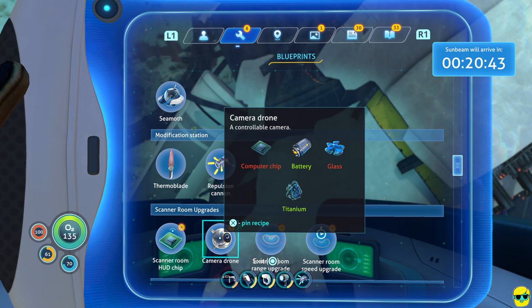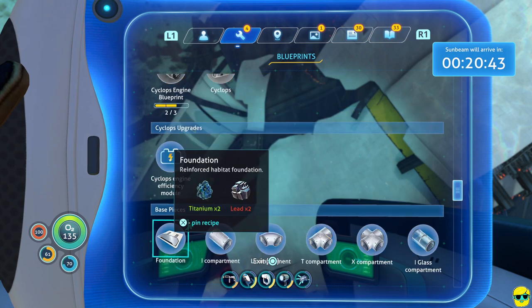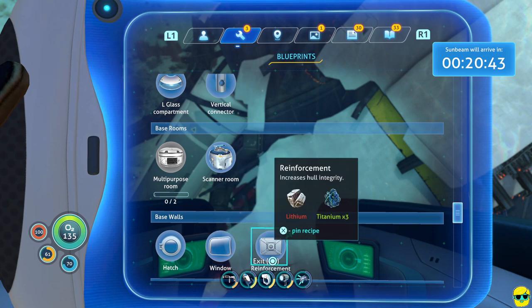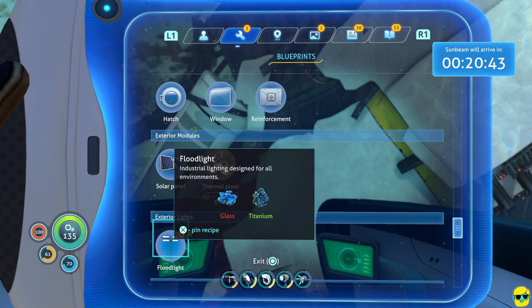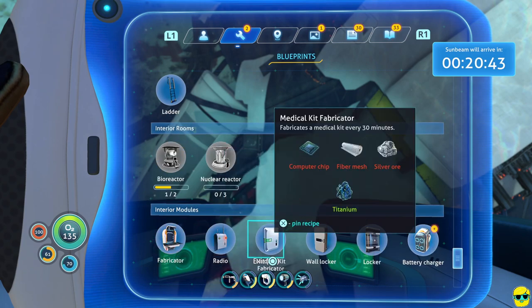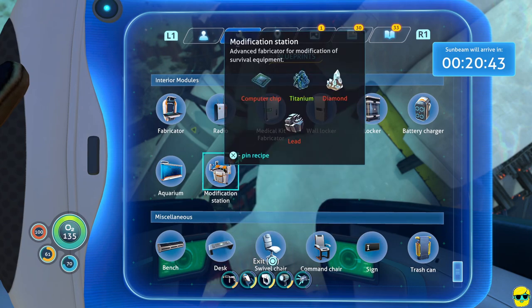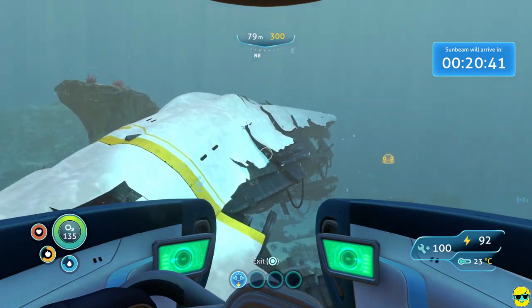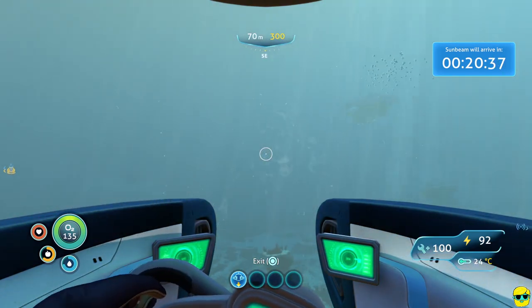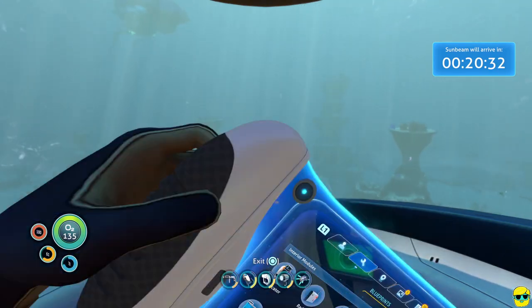We found the scanner room and finished that blueprint. We also got the battery charger and the modification station. We need more diamonds for a lot of things — that's just the reality. And there is the last broadcast of life pod 19 that we can now check out.